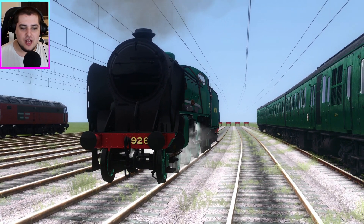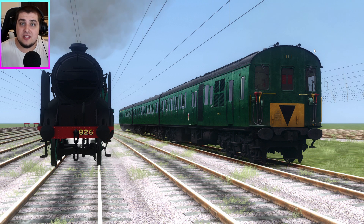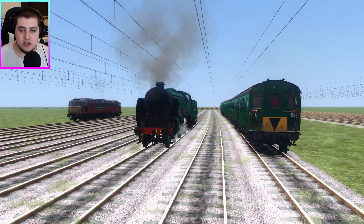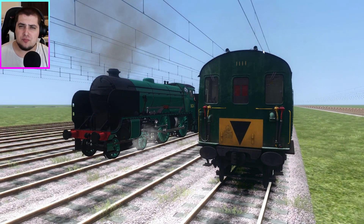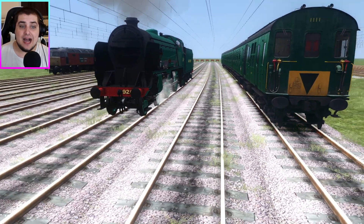And Repton, good luck to you too. So the big question is: what is faster, a steam engine or a DMU? That is what we're here to find out. We're going to program both these engines to do 115% power.